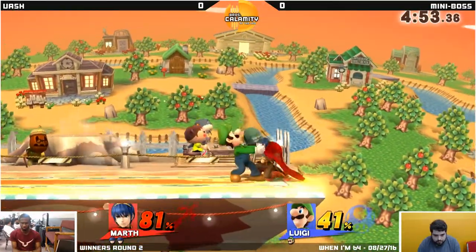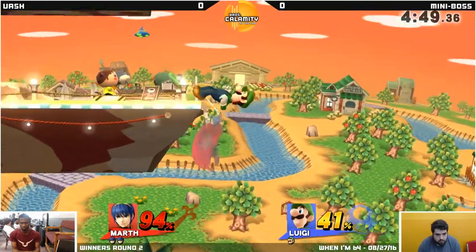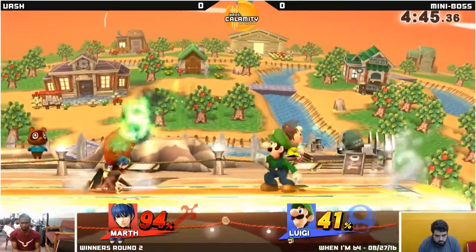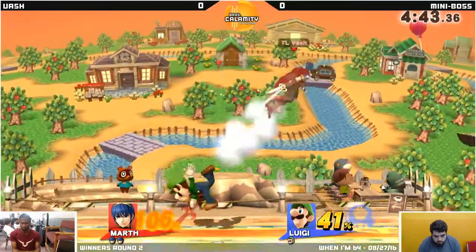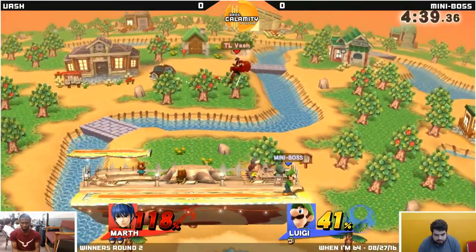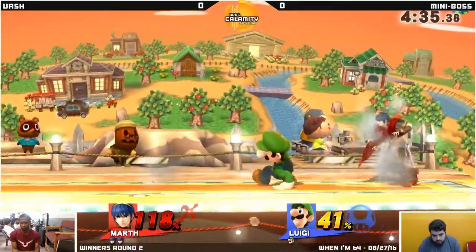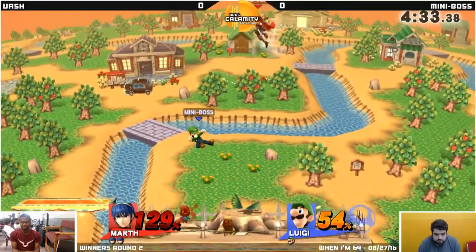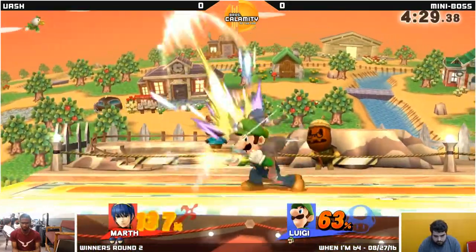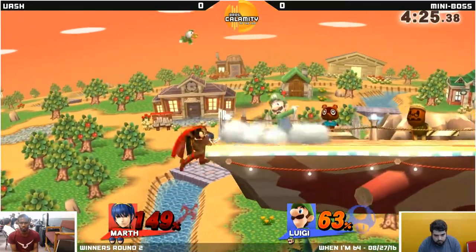Nice little spacing mind game. A lot of Luigis — and I know I told Miniboss about this — they like to use Fireball to bait an air dodge and then go for the down air spike. He went for it, and the point is it's now in Vash's head, so we'll see if he can play around that. Misses the up smash there. Luigi's nair is just so wonderful for getting out of combos — it's frame three and quite strong, so it gets them right off of you.